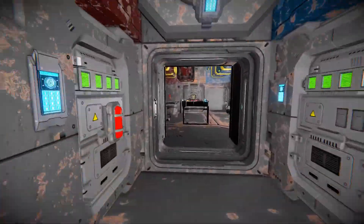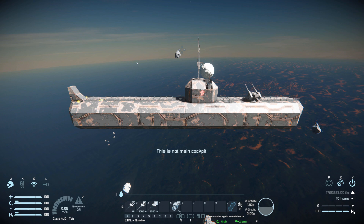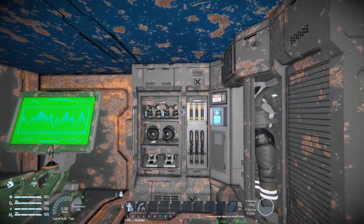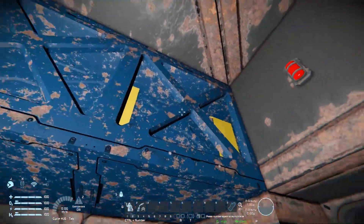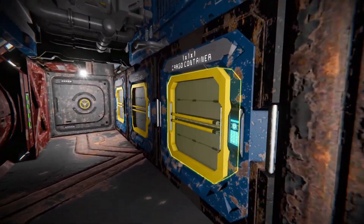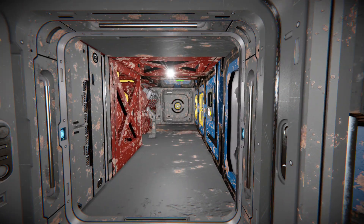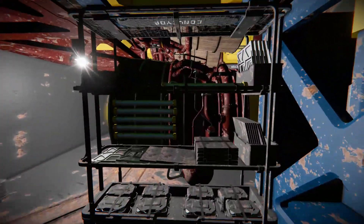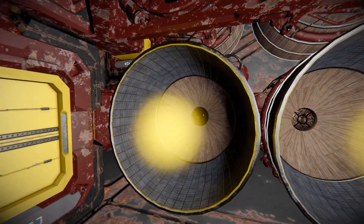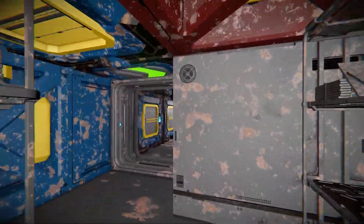Coming back towards the rear of the ship, through the doorway there's a survival kit to respawn and heal, and a chair to control the antenna and ore detector. Further back there's another locker, and through the next doorway: driver groups, a gravity generator, a lab table, cargo containers, hydrogen tanks, and O2/H2 generators in the ceiling. Opening another door reveals a hydrogen engine to toggle on and off, more cargo containers, and at the very back a thruster room where the hydrogen thrusters could humorously blast anyone standing nearby.